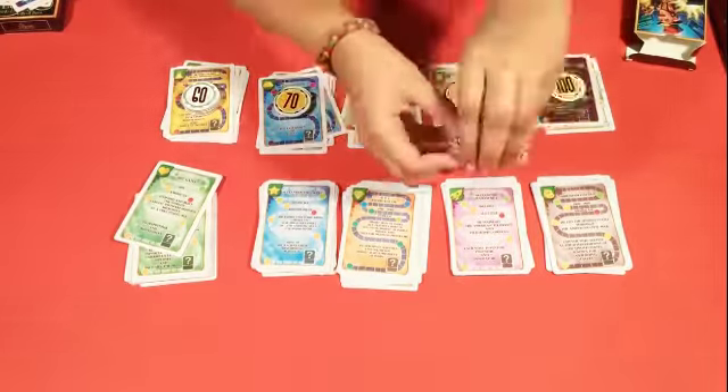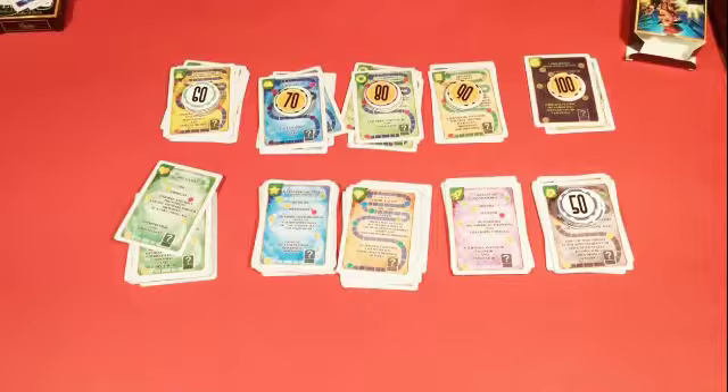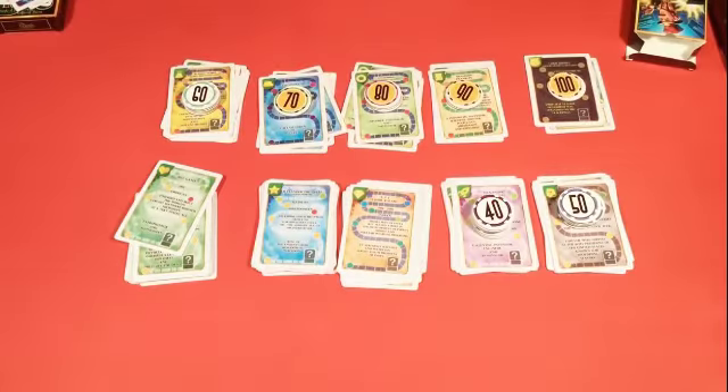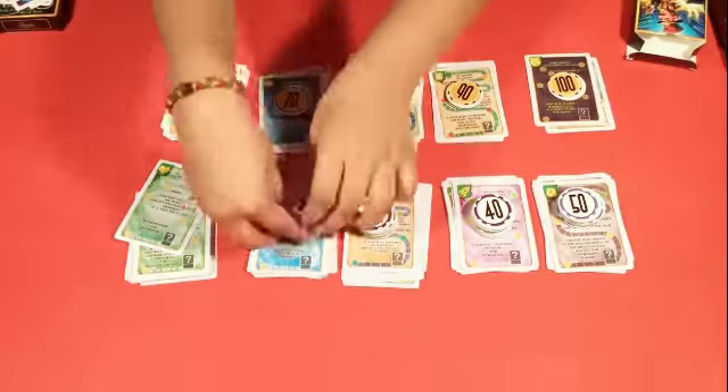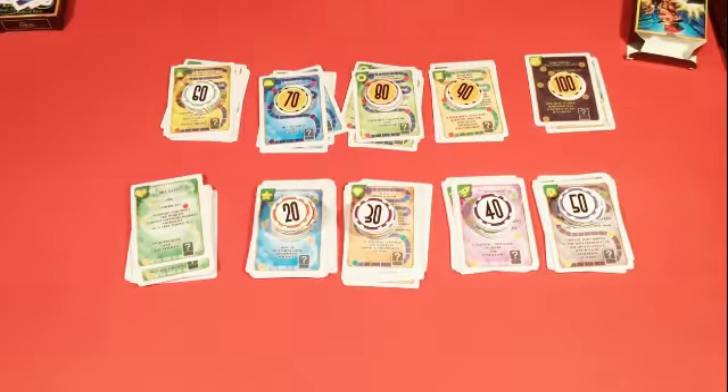7 coins with 40 face value, 8 coins with 30 face value, 9 coins with 20 face value, 10 coins with 10 face value, 3 legend cards with 100 face value, and you also get 10 scissor cards.